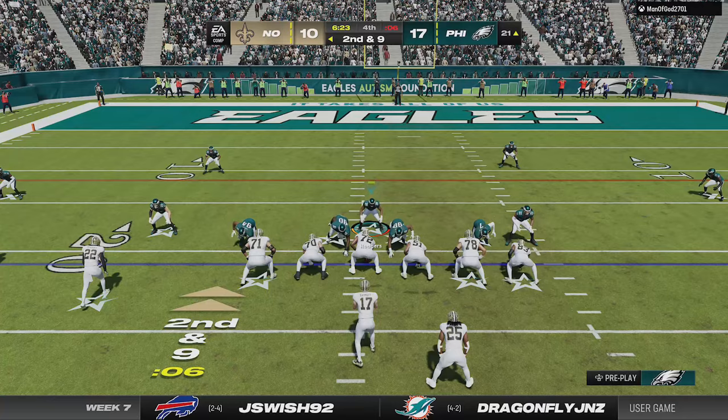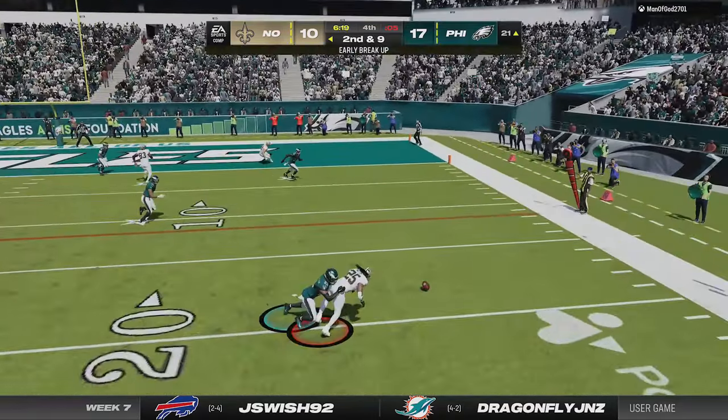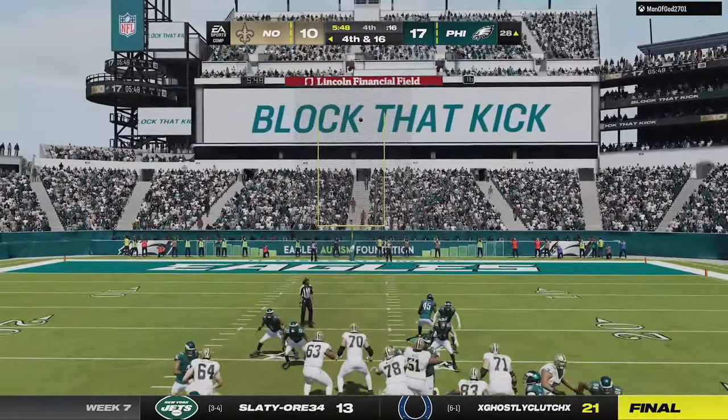I do the same setup on the next play and he tries to hit the running back in the flat, but the flat defender is all over it to force a 3rd and 9. He tries to run the screenplay again but the blitzing cornerback cuts it off and we get a huge sack to hold him to a field goal.